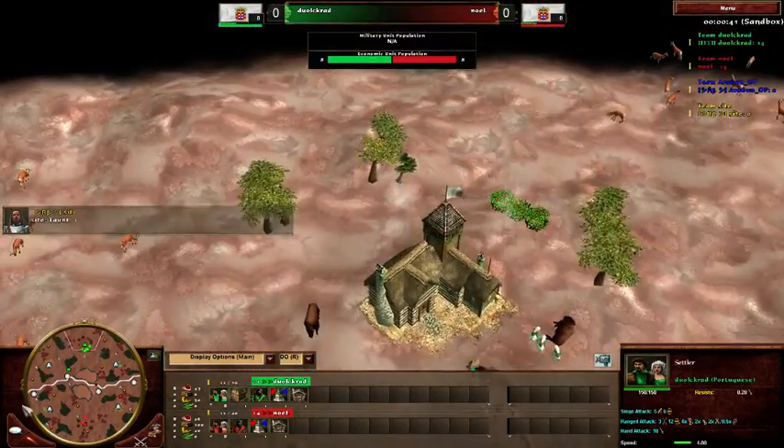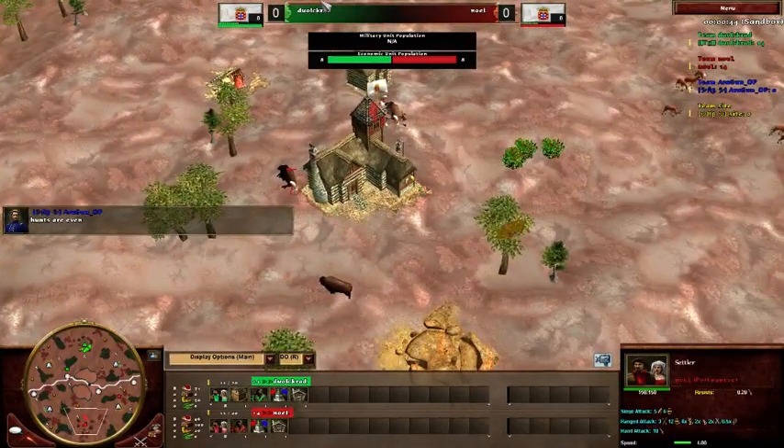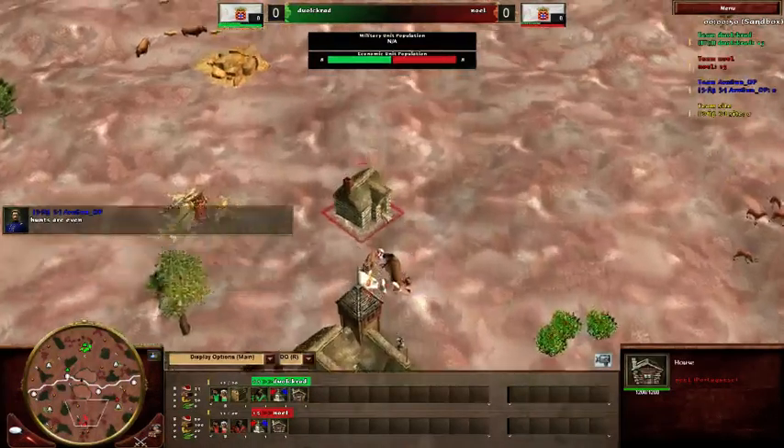So this time we have Dual Crad spawning in the north map, color green, and Gnoll in the bottom in the color red - both playing as Portuguese. Exactly, I didn't want to repeat myself three times.